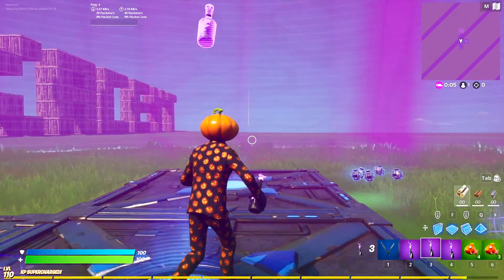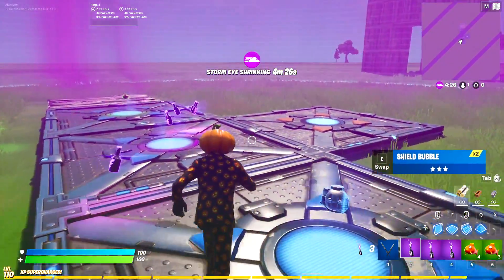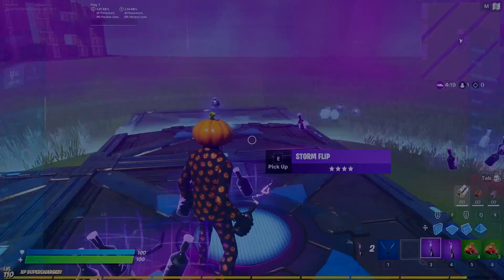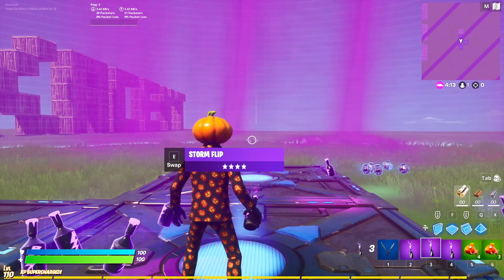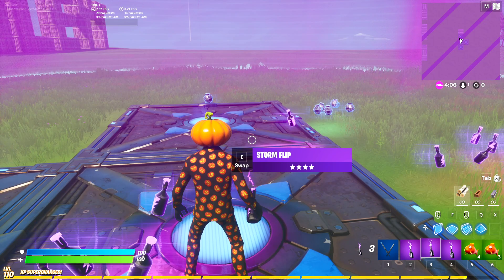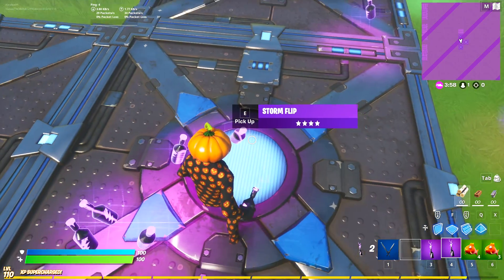The storm is closing — three, two, one. Storm is shrinking again in four minutes and thirty seconds. I can't pull up a map; pressing M just gives the scoreboard. I don't understand — is there a second circle? I guess we'll see what happens in four minutes.